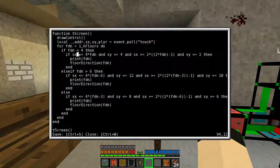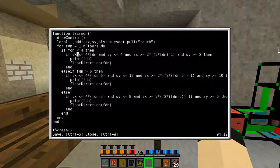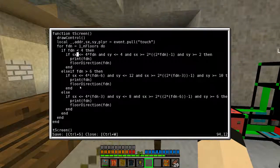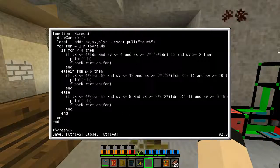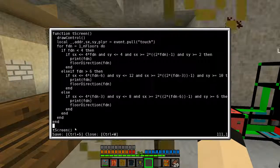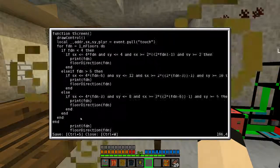Once that event finishes, these variables will have been saturated and it'll go through them. This is roughly the same formula used to draw the buttons, only the if-then statements are longer. There's also a secondary if within each one, because you want to make sure you're clicking within those specified areas. It determines which number it is based on which condition is true, and those are also determined by the current sx value. Then it just calls tscreen, and the end of floor direction calls back to tscreen. I could just put 'while true do tscreen here' and then it would just rerun the entire program — that's probably the more efficient way of doing it, but that's not what I did.